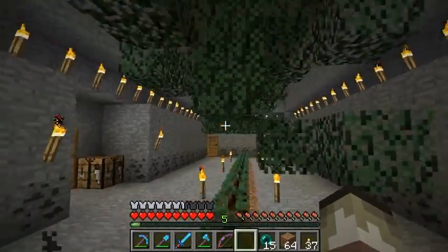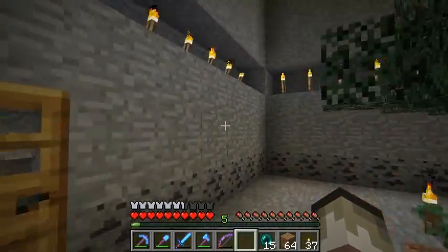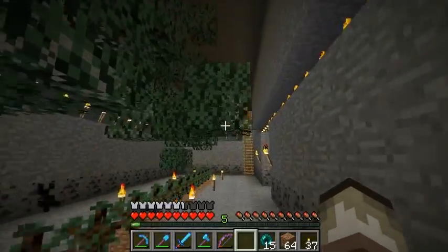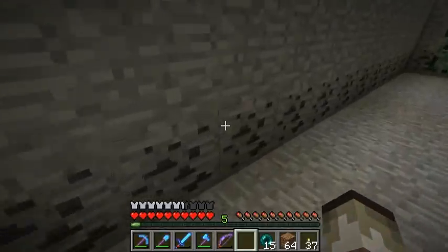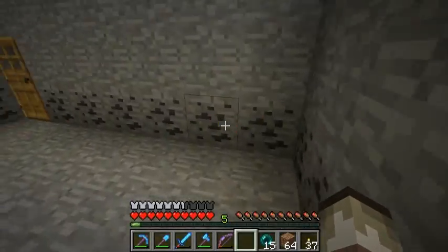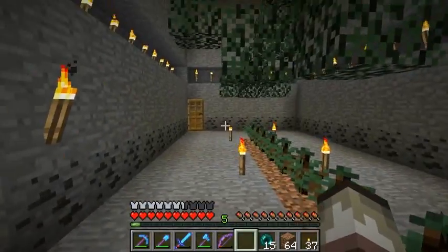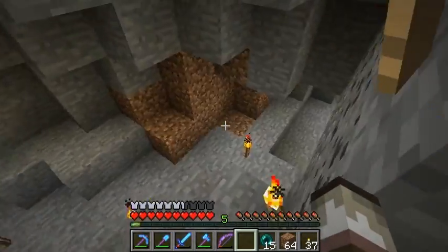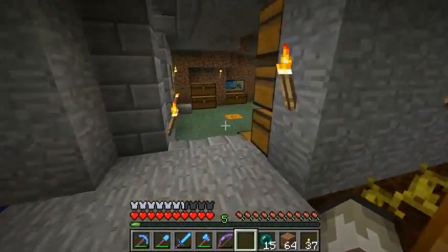This was a cave right here. I just dug out this room, and it looked a little bit bare with just these flat walls, so I dug like a row out here all the way around and put torches up. It still looked a little bit flat, so I just added coal ore all the way along, all the way around — not because I'm gonna mine it to get the coal, just for decoration. It's nice, it's different, and I like that. And these doors just lead into the cave system around here.